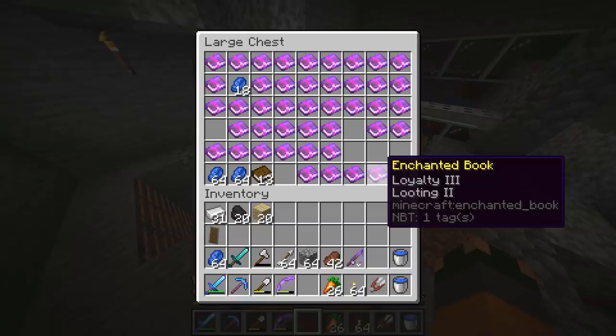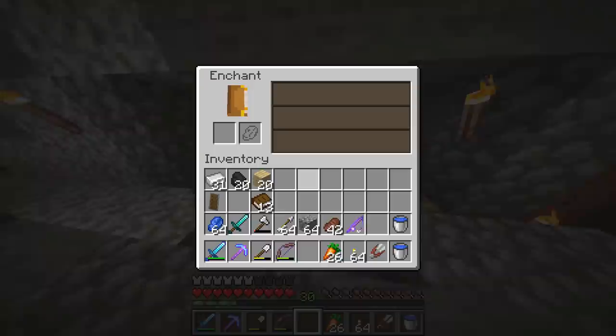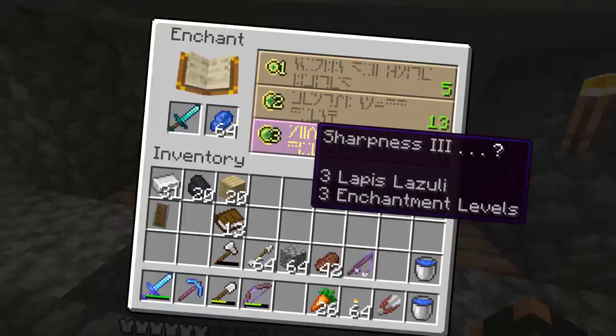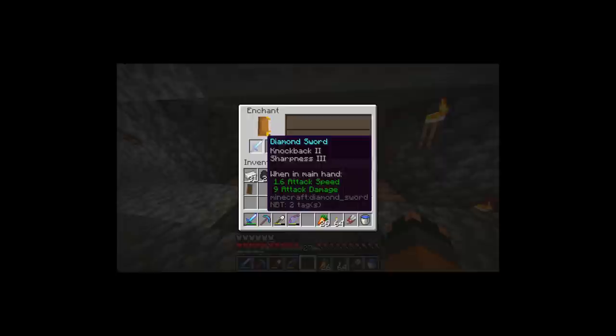Here are the books we have — a bunch of Sharpness books to help us get up to Sharpness 5, and a Looting 2 book, but we need Looting 3. So we're on the hunt for a Looting book. I'm gonna enchant this diamond sword right now — level 30 for Sharpness 3. Here we go... I can't believe you've done this. Oh, that is awful — I don't want Knockback on my sword!